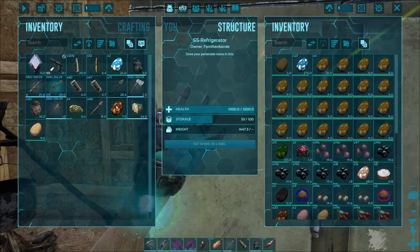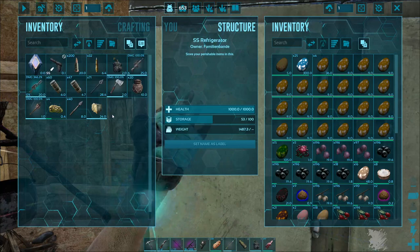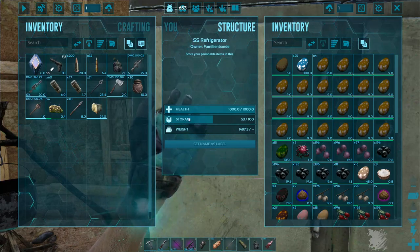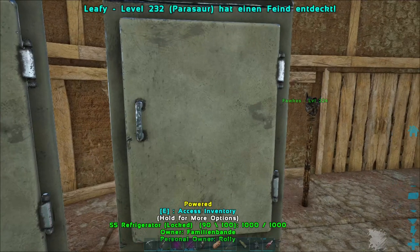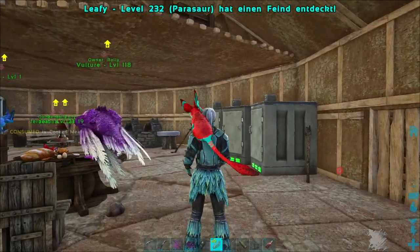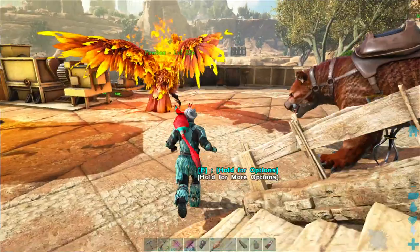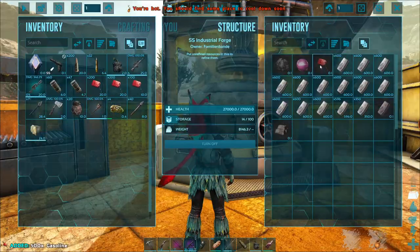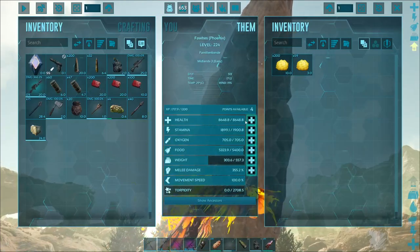Which one? This one — just get rid of the eggs. Alright, I still have oil jars and the flamethrower here because I am always prepared for getting another phoenix. What else do I need? Stock up on gasoline. I think this amount should be enough for now and my phoenix can still carry it, which is great.